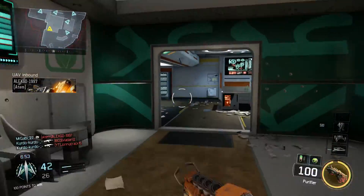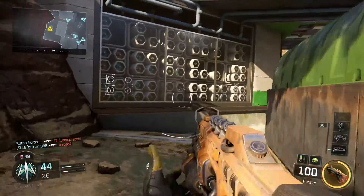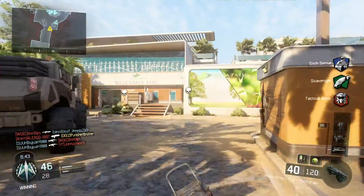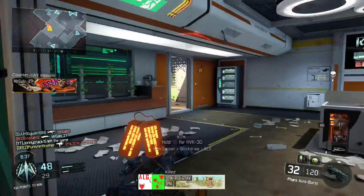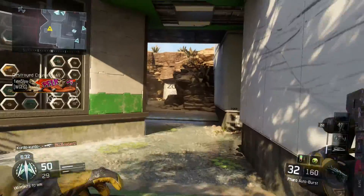So there we have it, guys — I sort of flopped with the Purifier, but that is my class setup for the Pharaoh. If you guys like to run different classes with different perks or mix it up, definitely tell me in the comments down below. Follow me on Twitter and my social media. My mic keeps mucking up, I'm so sorry. Leave a like, subscribe if you're new, and I'll catch you later — peace!